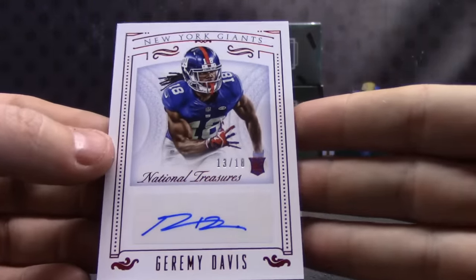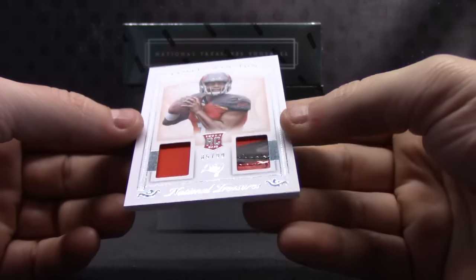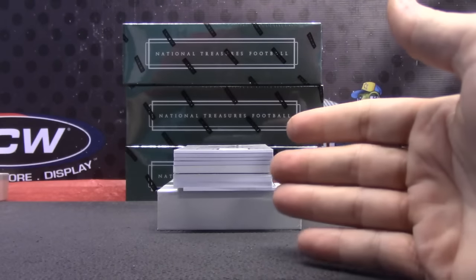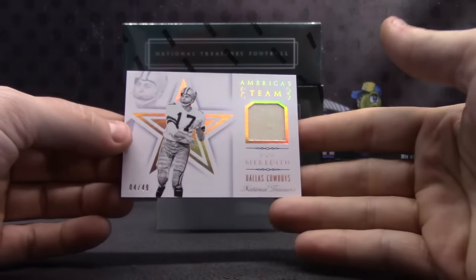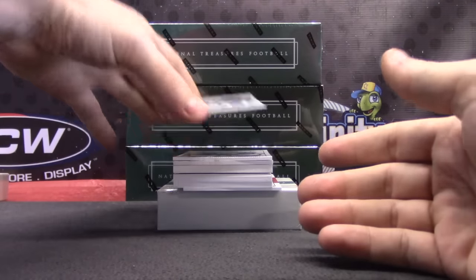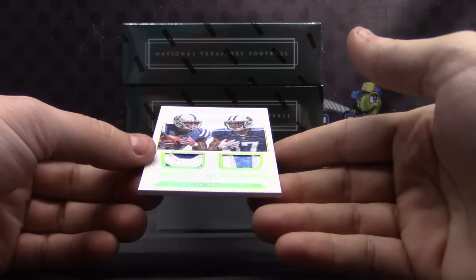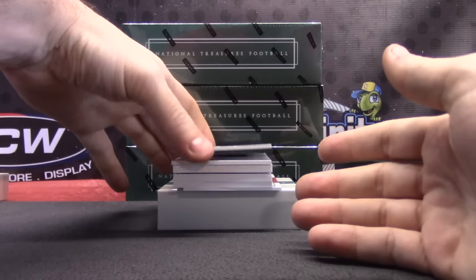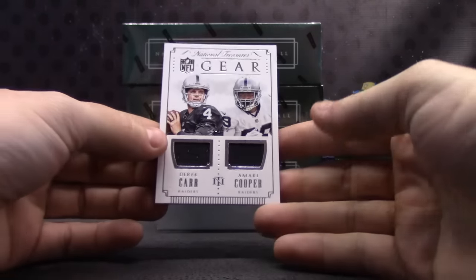For the G-Men. For the Bucks, Jameis Winston — looks like a glove jersey or glove patch, number to 99. Jameis Winston jersey card, this one's numbered to 49. Don Meredith, Cowboys. Titans dual patch — Philip Dorsett and Odell Green Beckham, numbered 4 of 10. Derek Carr, Amari Cooper, 20 of 99.